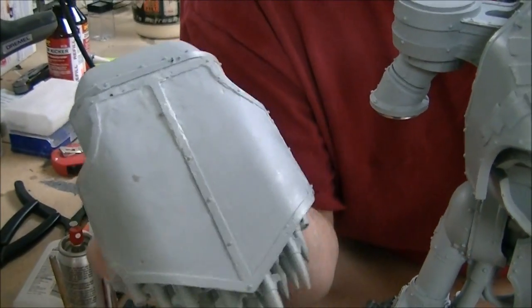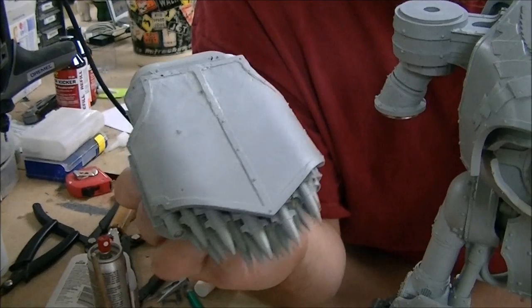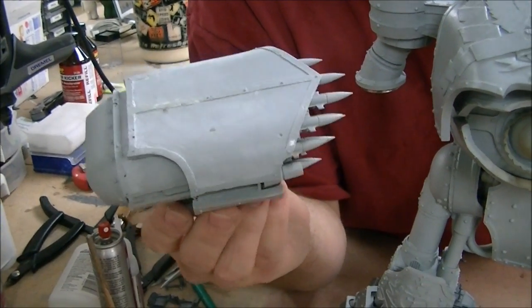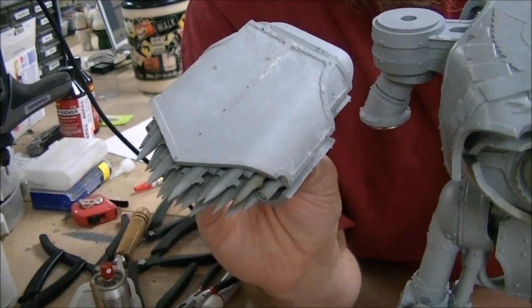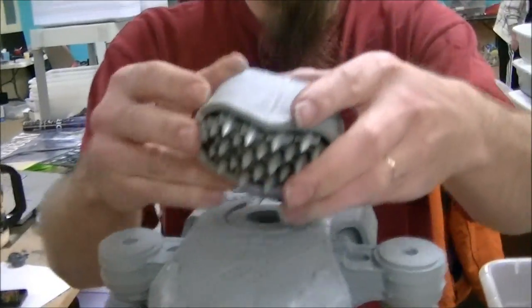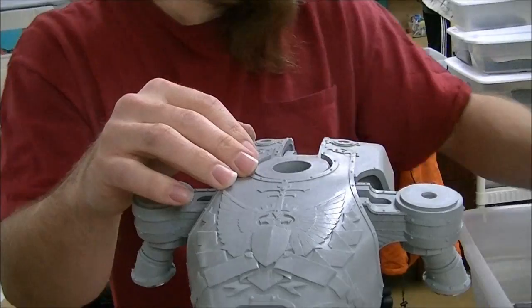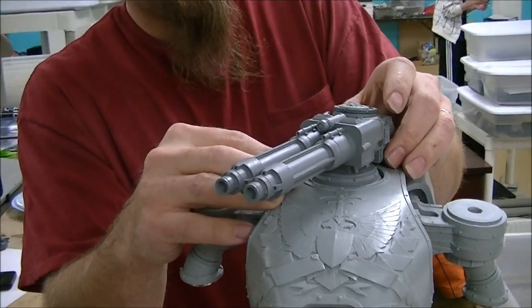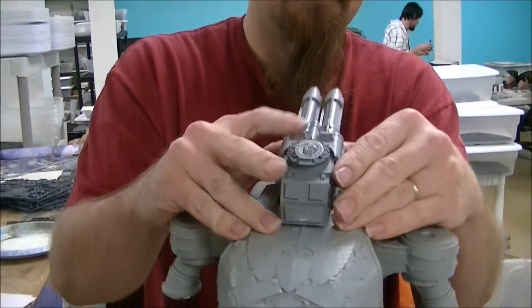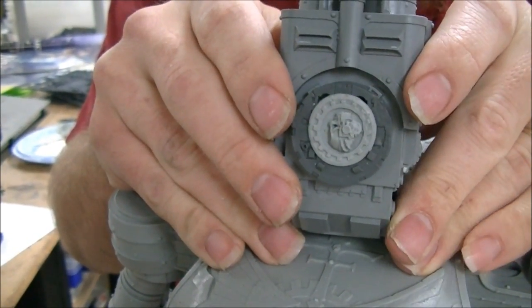This is the finished product here, cleaned up. I'm pretty sure this is going to Joseph, and I think he's going to paint it up and help hide some of the gouges that were left from the chaos work. That's fully magnetized, so that'll spin. We also have the turbo laser destructor up there, and we added this piece on the back just to kind of hide that hole — this is where it used to mount on the Warhound Titan.